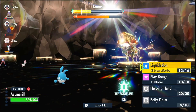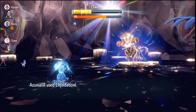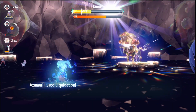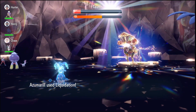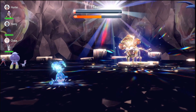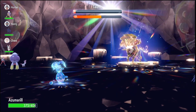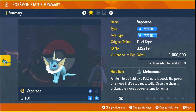We didn't do too much damage that time because of the shield, but once we Terastallize we'll be doing a lot of damage again. Use Liquidation and it does a lot of damage even with the shield up. Keep in mind I'm doing this much damage while the shield is up and Sunny Day is active, so you'd be doing even more damage without Sunny Day. Once you break the shield, you can finish with one last attack.